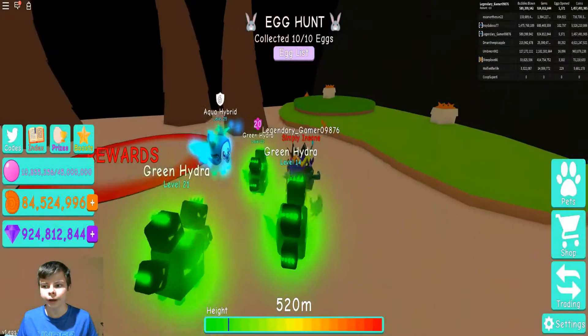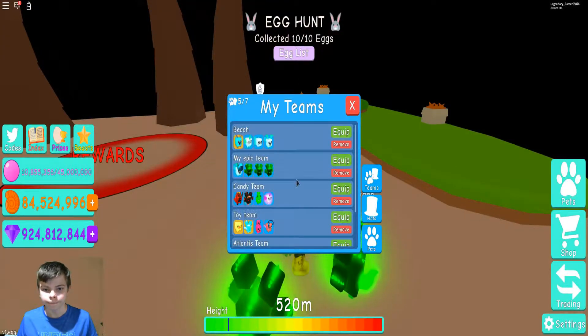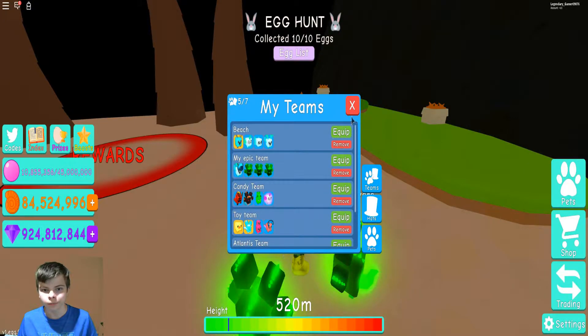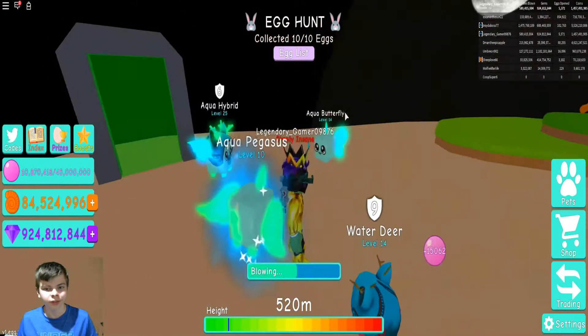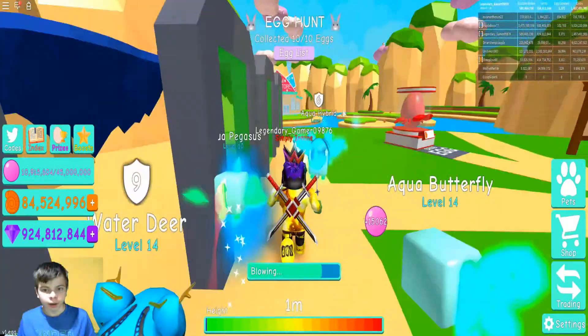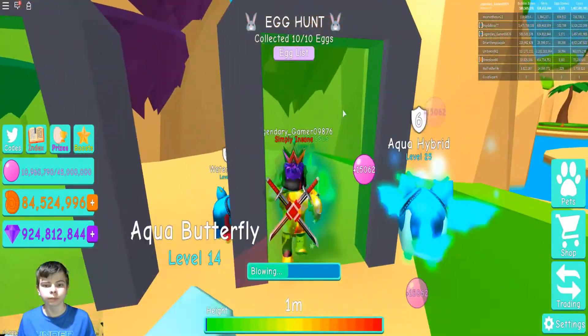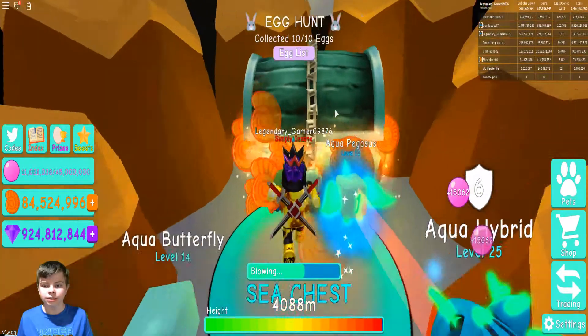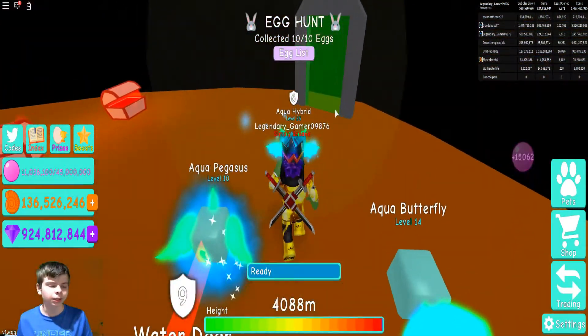So I'm going to go ahead and collect my stuff with my Beach team. I think teams are an awesome add-on to the game. I'm going to go ahead and collect it, and then probably buy some more seashells with some of my gems, so I'm going to go to the sea chest and collect everything, and then I'll be right back.